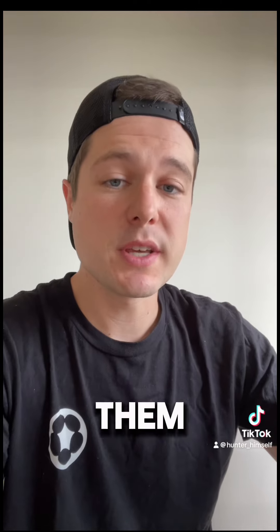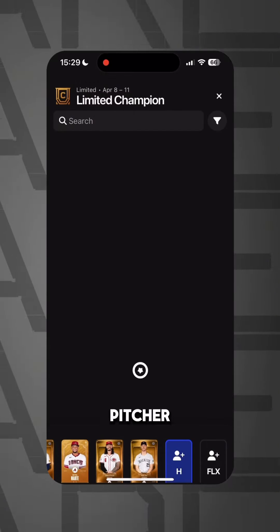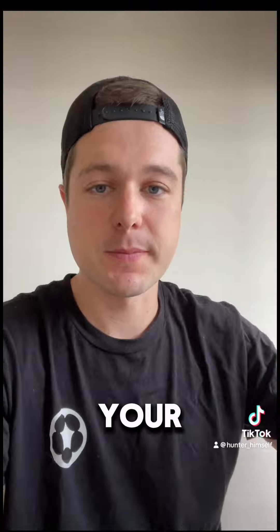Once you have these cards, you can use them to play in different contests. These contests will run from either Monday to Thursday or Friday to Sunday. Each team you build will consist of 7 players: 1 starting pitcher, a relief pitcher, 4 hitters, and a flex. Your final score will be the accumulation of points that you total in that contest.